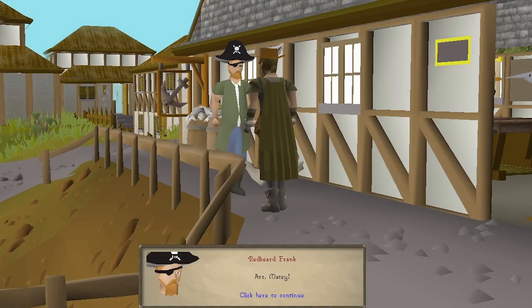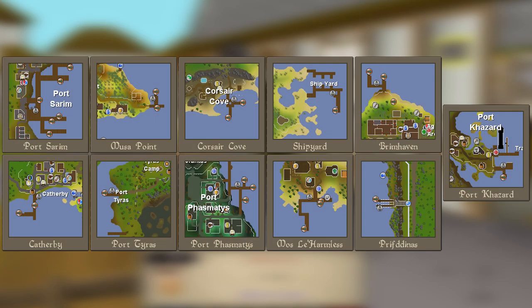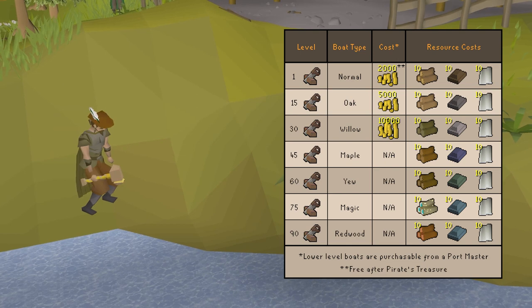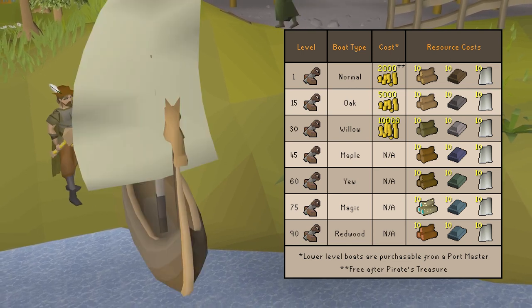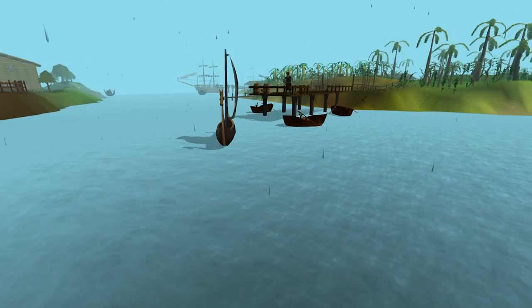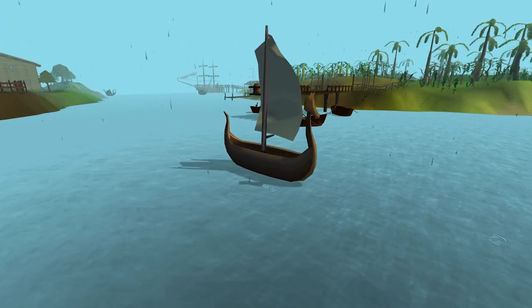When starting out, you can either buy a boat from a portmaster located at any of the major in-game ports, or build it yourself with construction. Higher sailing levels will allow you to sail higher level boats, which can take more damage and store more drops and resources acquired while sailing. Whichever option you choose, you'll be able to use that boat to get on the water from any boat launch.